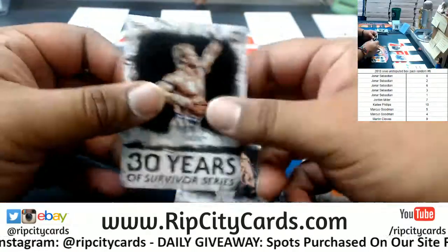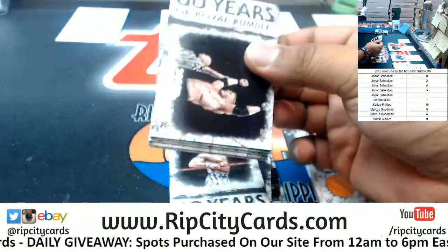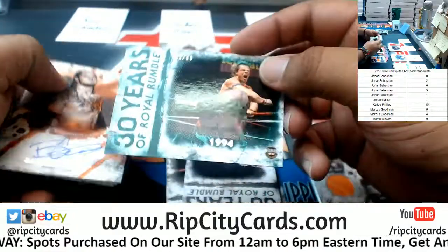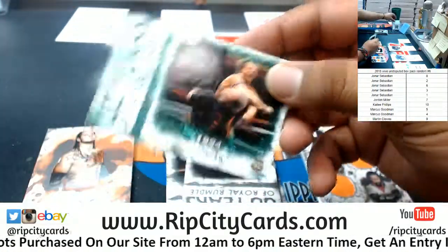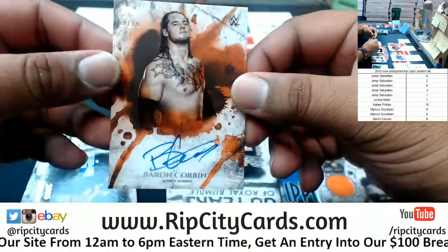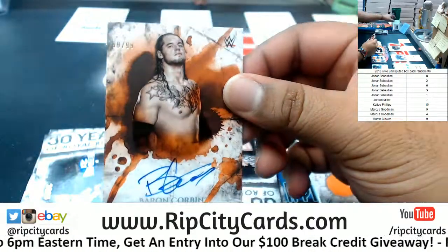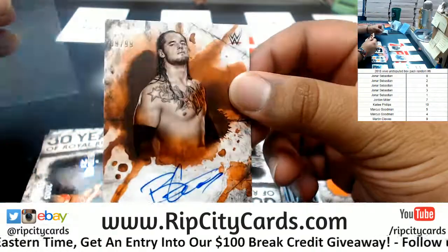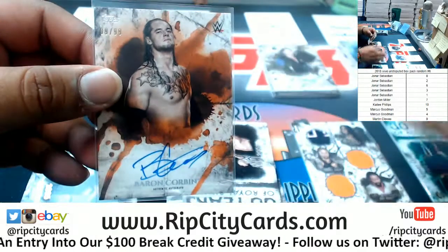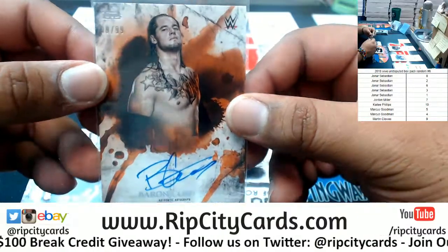Nia Jax, Lex Luger. Pack three: we have Brock Lesnar, Lex Luger — 42 or 50 — check this out, a Baron Corbin with his shirt off to 99. That's kind of cool. I know Vince McMahon is not a fan of his crazy chest tattoo, that's why they came up with the Constable Corbin character. Well, that's cool, there you go. Batista, Dean Ambrose.